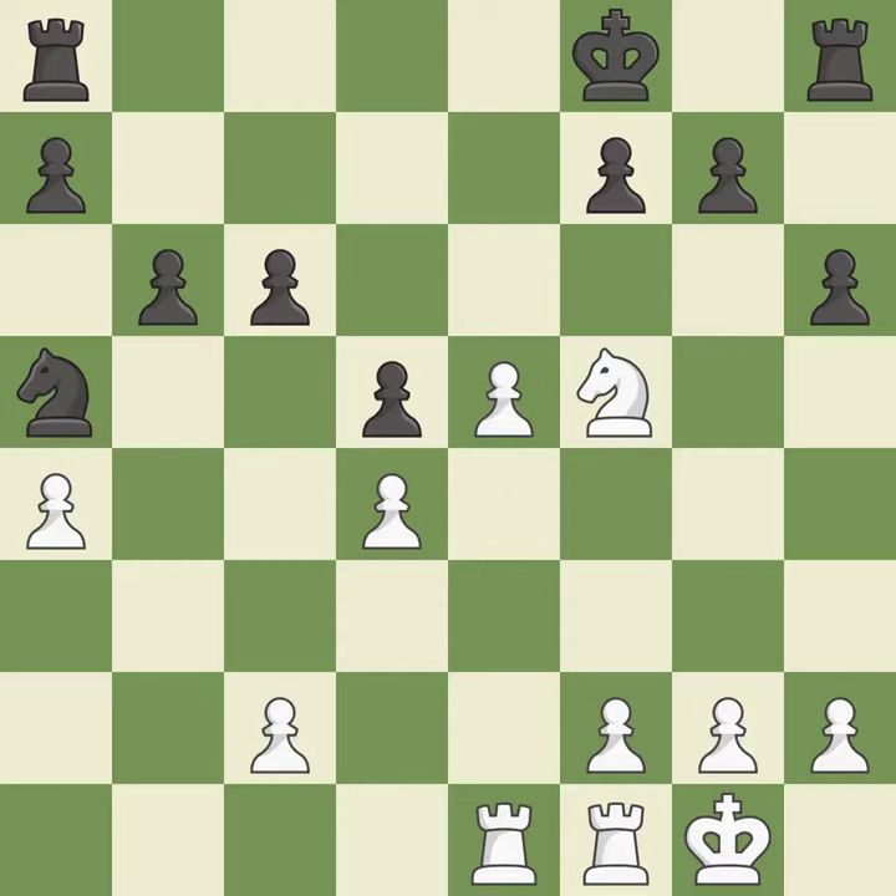By moving a rook from its starting square, this activates it — it is quite good. This takes an outpost, an active square where the knight cannot be kicked out by a pawn. This threatens to attack a trapped rook — it is best. This poses a material threat — it is incorrect.